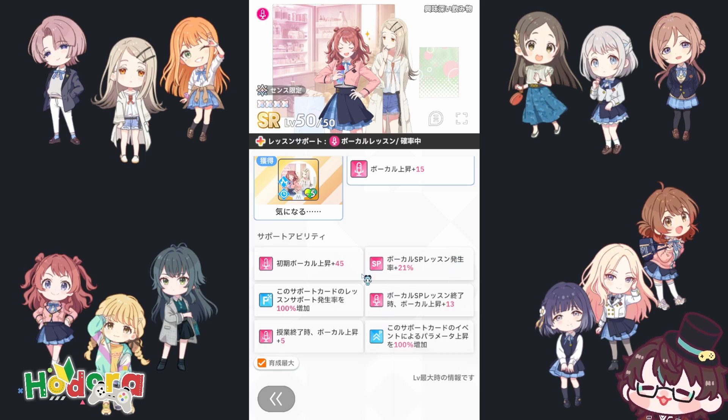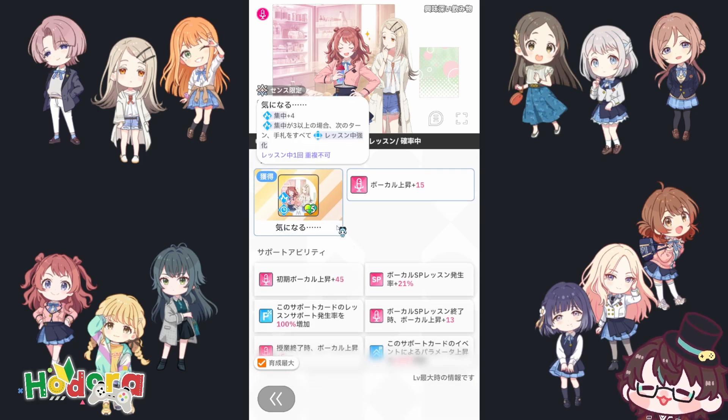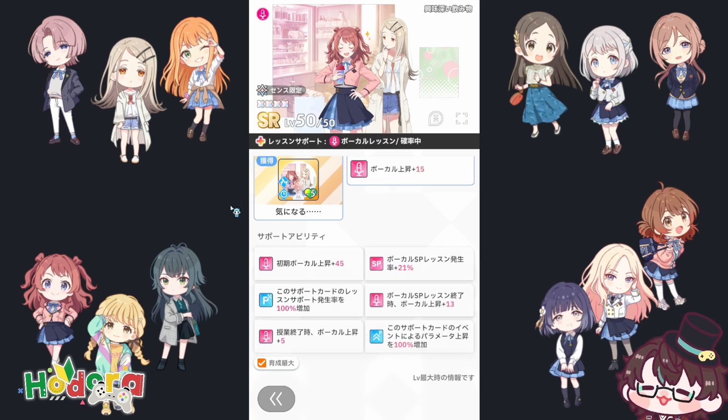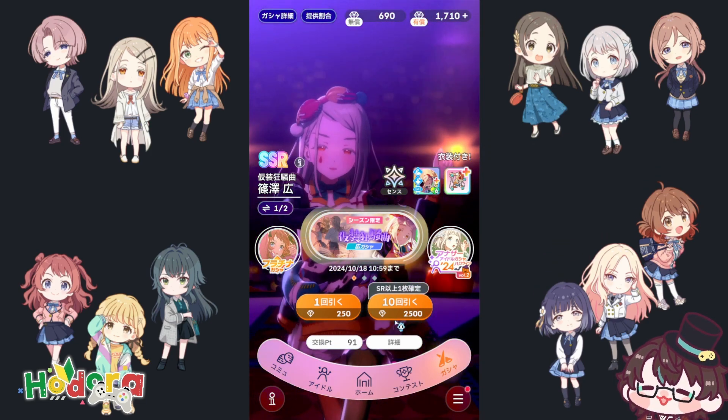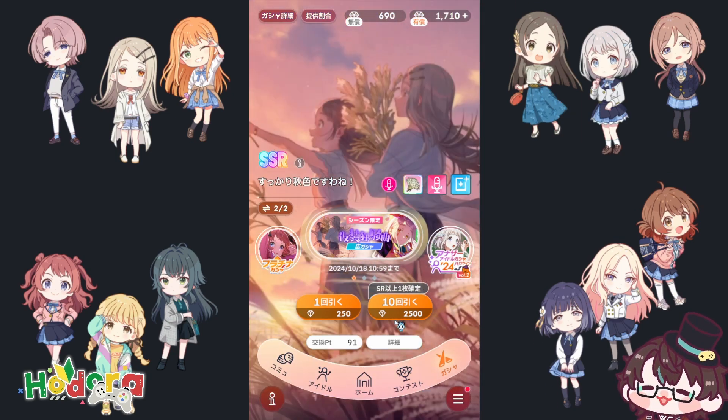The SR version is another Sense lock support for vocal, and it's actually amazing because it has SP lesson chance and SP lesson bonus. The skill card costs five stamina and gives four concentration, and if your concentration is three or higher, your next turn your hand will be upgraded — pretty solid. It also gives SP lesson chance, which is better than whatever the previous one was. Every time you go into a classroom event you gain five more vocal stats. Ideally you want it at max limit break, but I rolled about 90 pulls and still didn't max limit break it — I got four copies and no SSR.